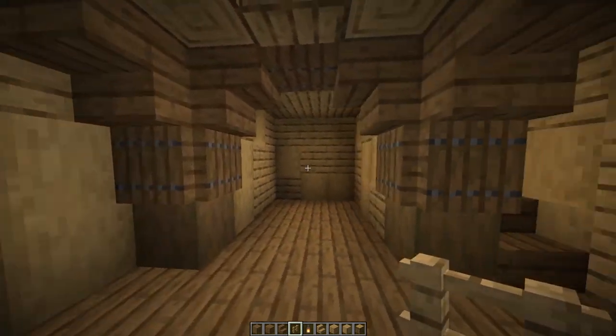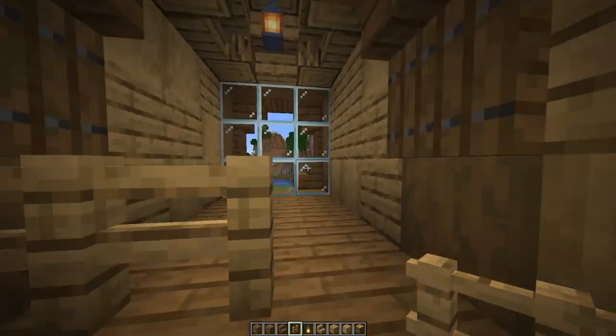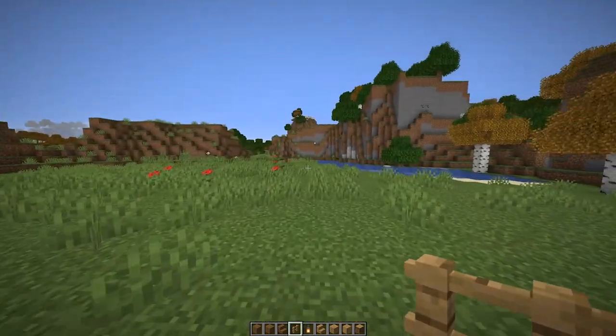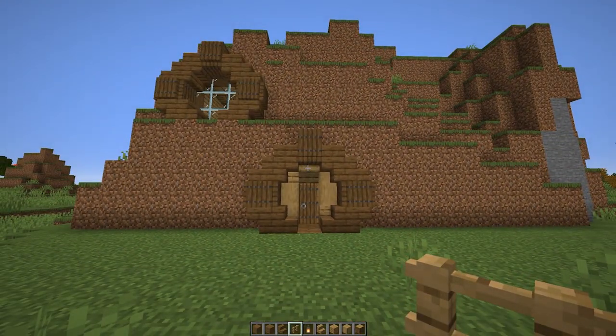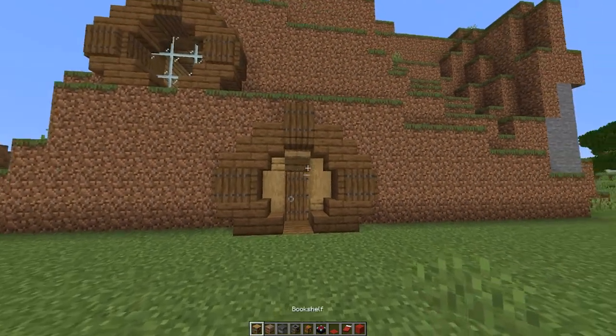Now that every single room is done for the starter hobbit house, we can start decorating, and I'll decorate with you. These are the blocks you'll need for step four: bookshelves, looms, blast furnaces, smokers, chests, an enchanting table, red carpets, a red bed, and some red wool.